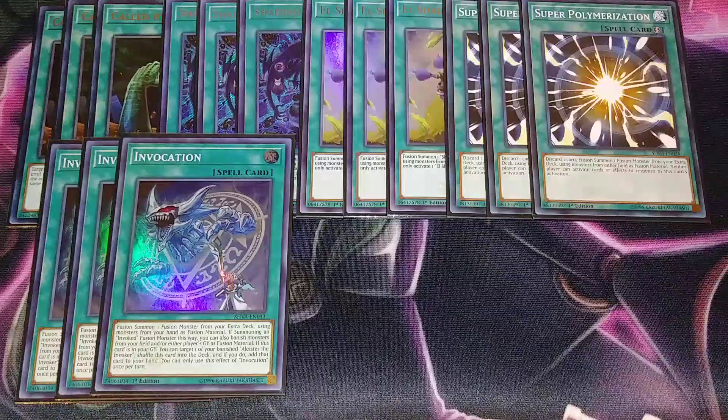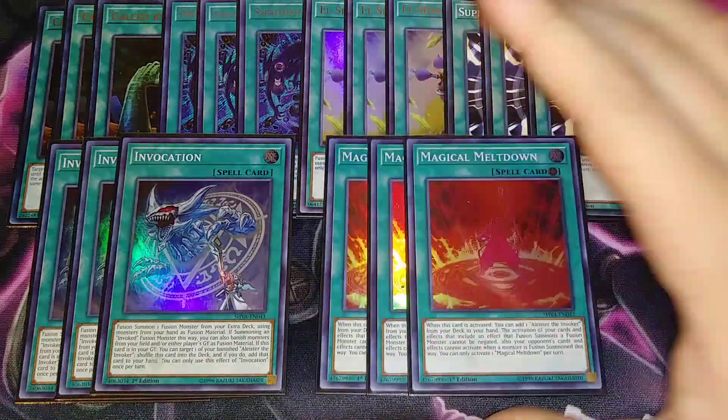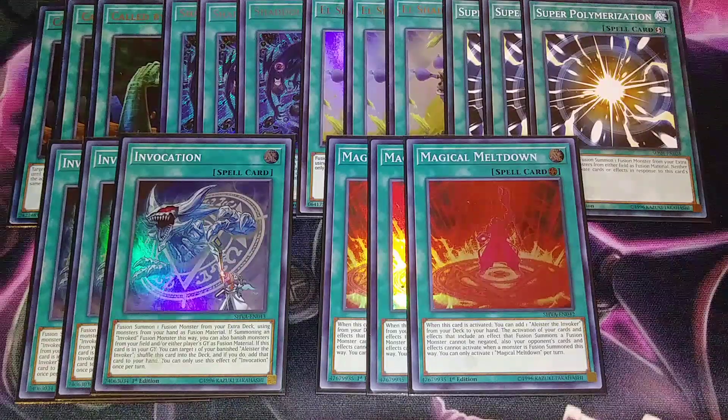We play three copies of Magical Meltdown. I think on the next real ban list this card might go to one, but you can play Terraforming or Metaverse to search it if that happens. When this card is activated, you get to add an Aleister from your deck to your hand. It also makes it so none of your fusion monsters can have their summon negated, and your opponent cannot activate cards or effects in response to a fusion summon — essentially making your fusion spells Speed Spell 3 or 4. It's just such a good card.